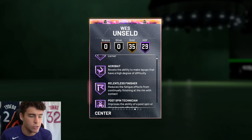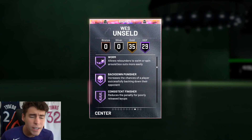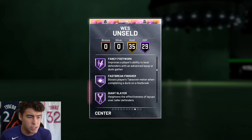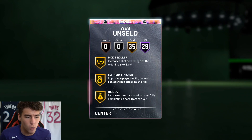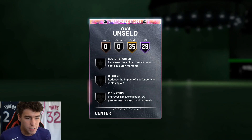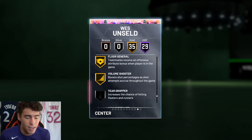29 Hall of Famers: catch and shoot, corner specialist, dimer, clamps, heart crusher, intimidator, rebound chaser. Is 29 Hall of Famers the most we've seen on a base card? I think it is — LeBron had what, 28? He also has Hall of Fame Showtime, quick first step, hot start, range extender, brick wall, and 35 gold badges. Basically everything you could possibly want. As an opal he has six badge spots: dead eye, tight handle, stop and go, face creator, pick pocket, ankle breaker.